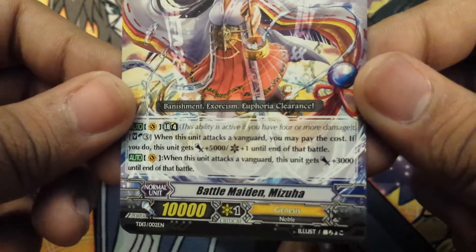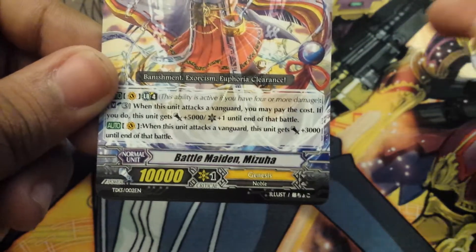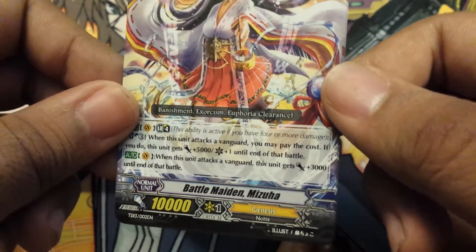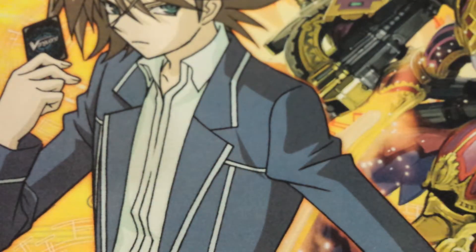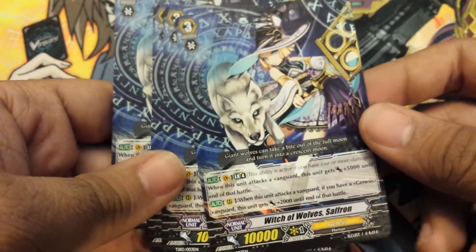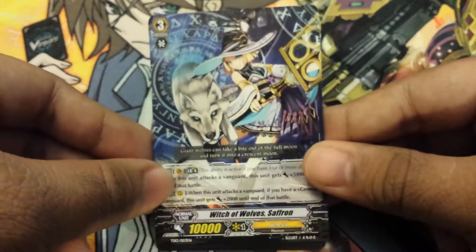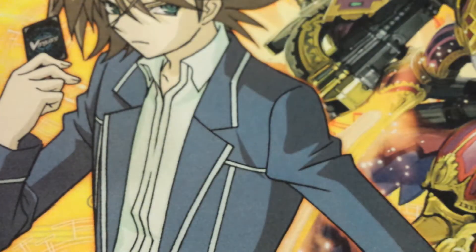Okay, I'm rambling on, but this ability is an interesting ability. When she attacks, you just Soul Blast three for her to gain 5,000 and plus one critical, and then she gains 3,000 when she attacks the Vanguard. I wouldn't use it though, I just like the picture. And then you get four Witch of Wolf Saffron, the standard Limit Breaker — gains 5,000, but then as a rearguard when she attacks the Vanguard, she gains 2,000. She was a single R in Set 10, but now she's reprinted in the trial deck.